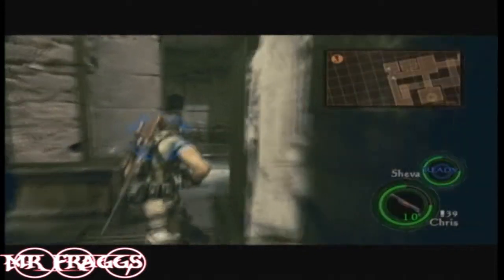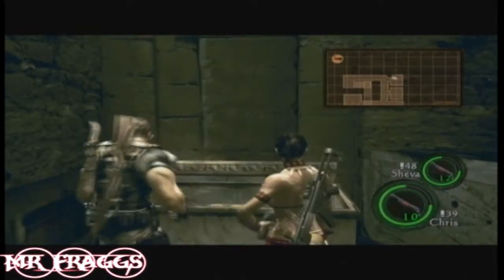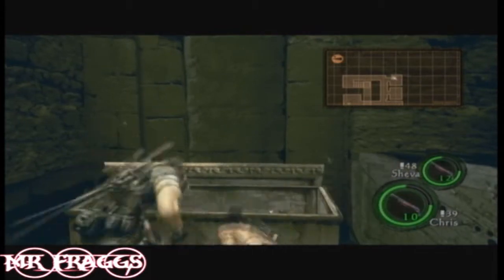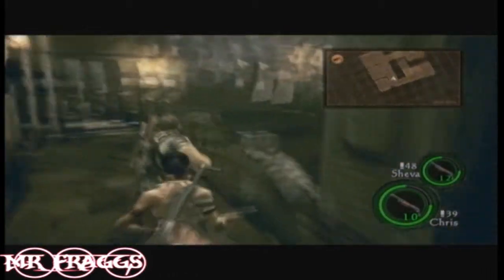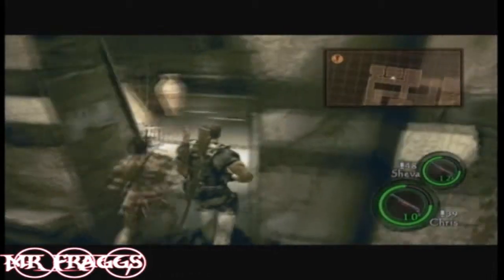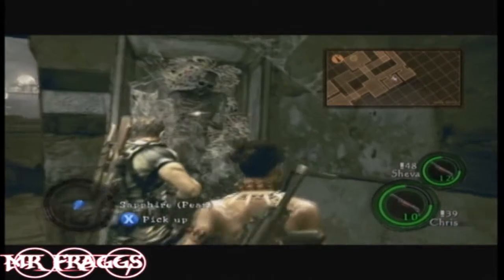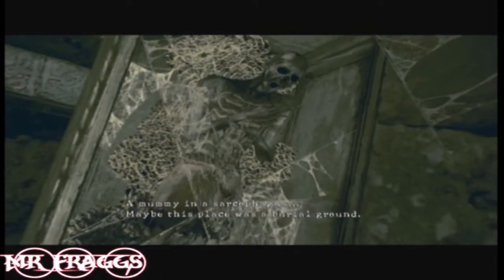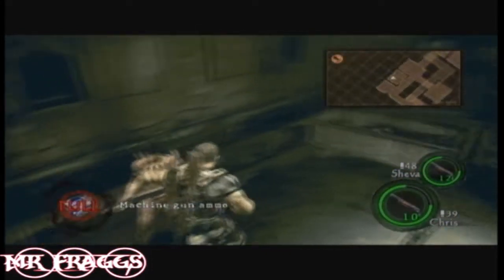Now we get the coffin open and get all our treasures — same as before, just a bunch of large golds. If you put this game on very easy and just start speedrunning this, you'll be freaking rich in no time. This guy you gotta examine to get his treasure. There's also a treasure in the lantern at the bottom.